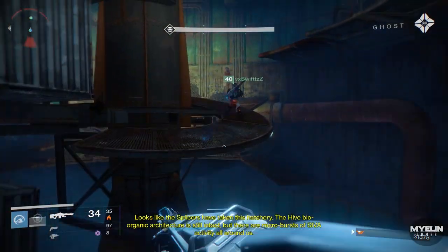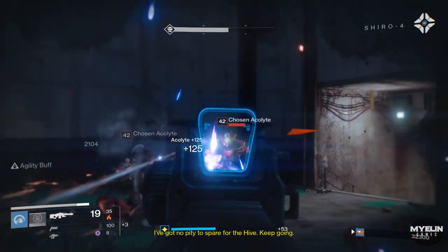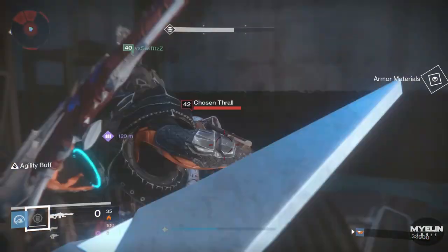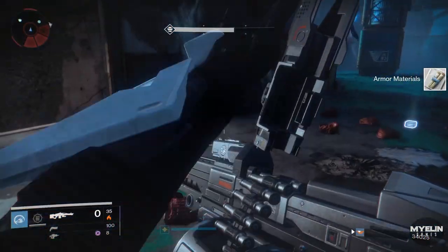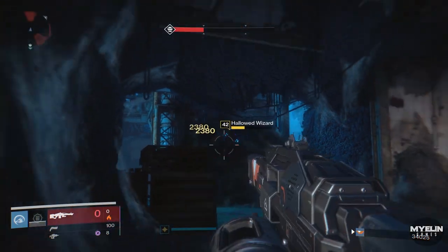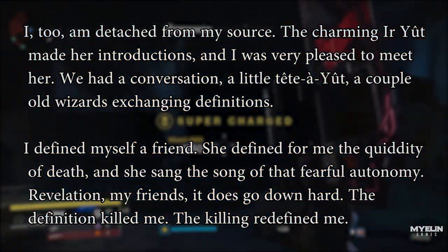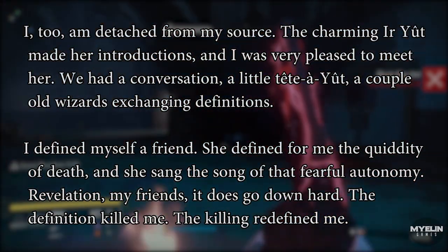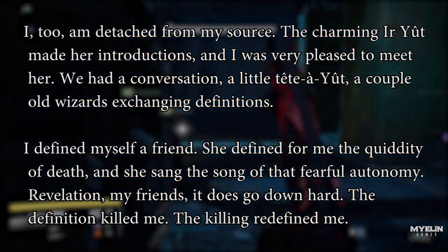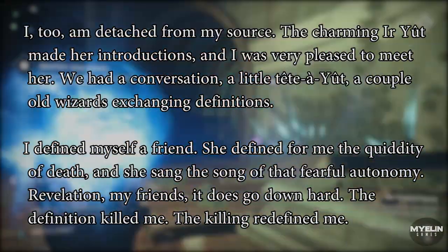There are a couple of reasons why this would make sense. Toland was one of the initial members of Eris Morn's fireteam who attempted to kill Crota, recruited by Eris Morn and Eriana-3 due to his immense knowledge of the Hive. He was the one who told the team of the Hive's throne world system and how to truly defeat Crota. However, Toland's motives for joining are still questioned, as it appeared he was more concerned with learning the Deathsinger's song from Ir Yût — a song upon learning that killed him. It is implied that Toland is now in the Hive overworld in the Ghost Fragment Hellmouth, which reads: "I too am detached from my source. The charming Ir Yût made her introductions and I was very pleased to meet her. We had a conversation, a little tête-à-tête, a couple of old wizards exchanging definitions. I defined myself a friend; she defined for me the quiddity of death and she sang the song of that fearful autonomy. Revelation, my friends, it does go down hard. The definition killed me, the killing redefined me."